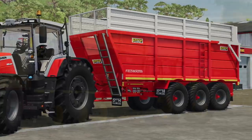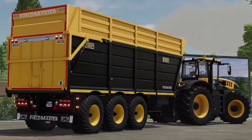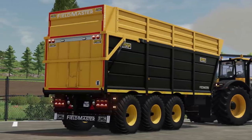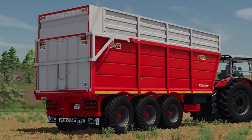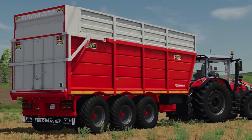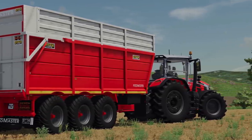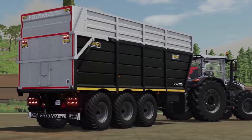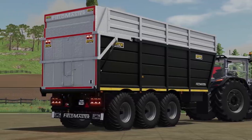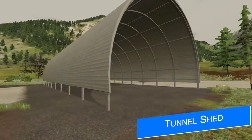EHD 40 Modding also brings another mod back from FS19 — the Smith Triaxle Super Cube Pro. This was very popular among realism players and those who like high-quality mods. It was released for all platforms in FS19, so you can download it now to get an idea of it — link in the description. They say there's no release date or platform information at this time, which is typical when they're just getting started on a project.